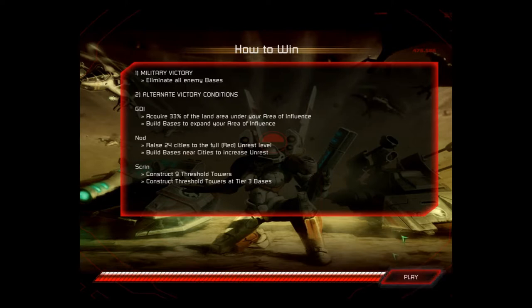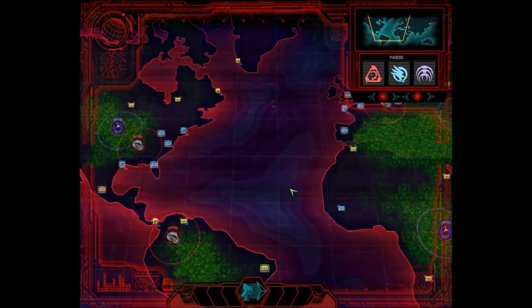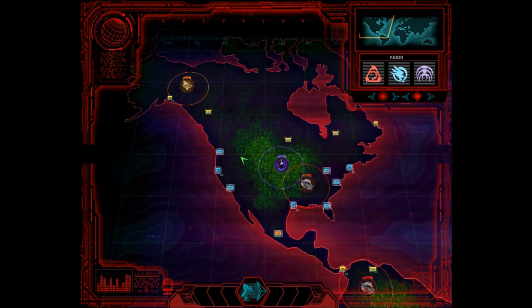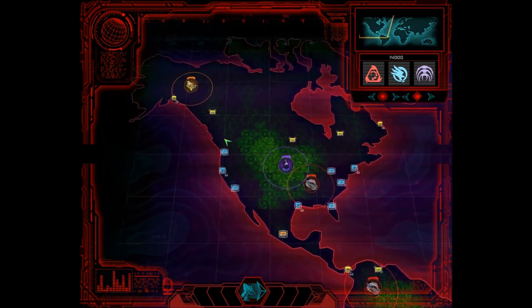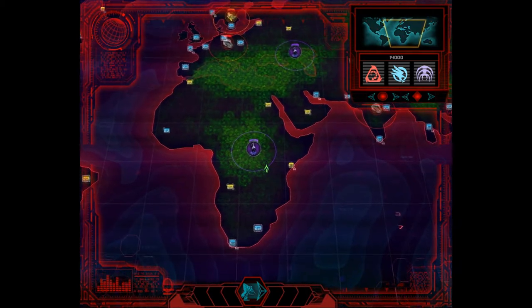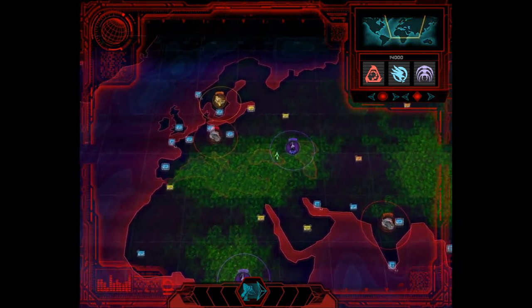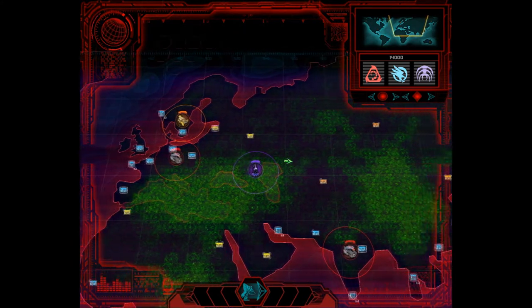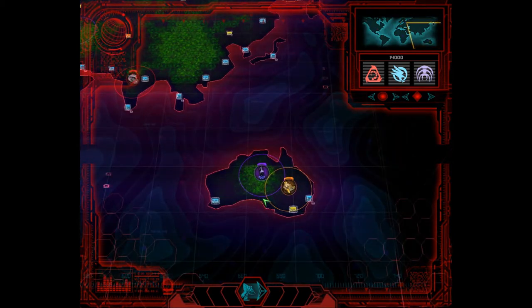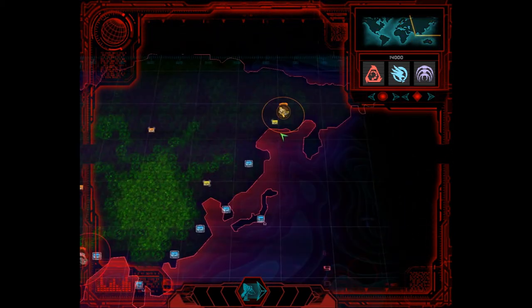Let's take a quick overview of what we've got for resources and bases. Since we're the only faction with cloaking technology, everything we see is everything. We've got a GDI, Scrin, and Nod base in North America, one Nod base in South America, a Scrin base in Africa, a Scrin base in Europe with a GDI base in northern Europe, a base in India, a GDI and Scrin base in Australia, and a GDI base in the far northeast.